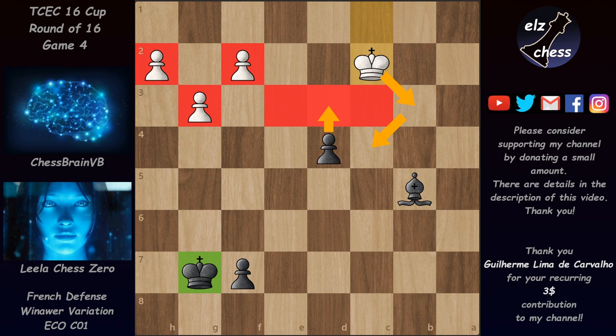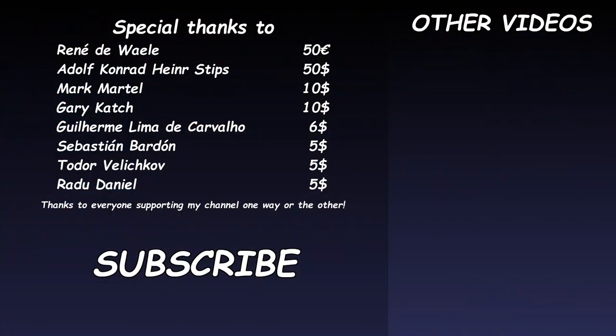There are many ways to win by keeping the queens, but the simplest is to exchange queens — then the king can't approach the pawn, black just pushes d3, and the king will easily pick up the kingside pawns. Black wins; a very nice win with black. I'd like to thank Guillerme for his recurring three-dollar contribution, and also Rene, Adolf, Mark, Gary, Sebastian, Todor, and Radu for their contributions. Please subscribe, like, share, and check out some of the other games. Thanks for watching, see you soon!